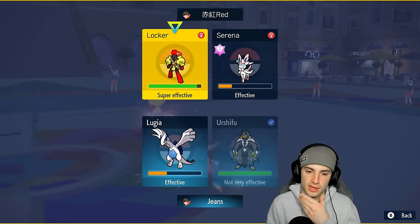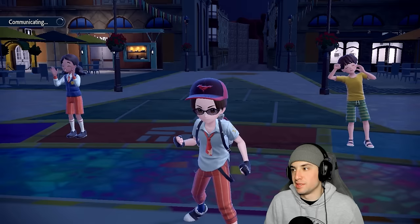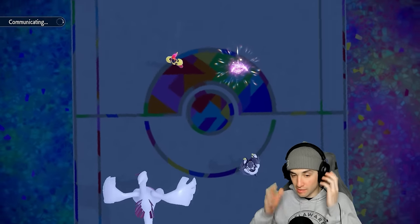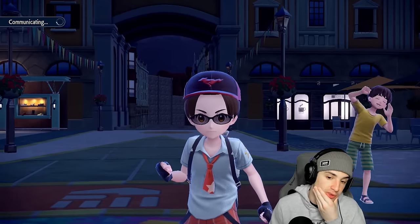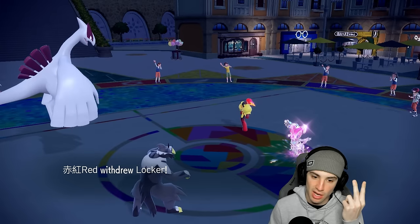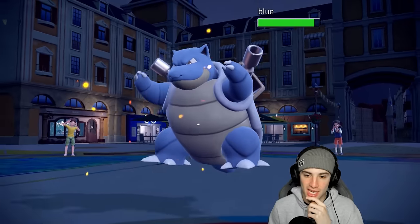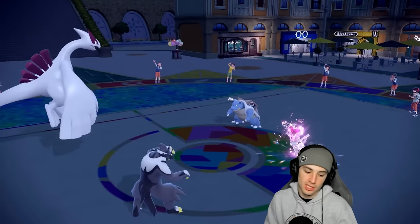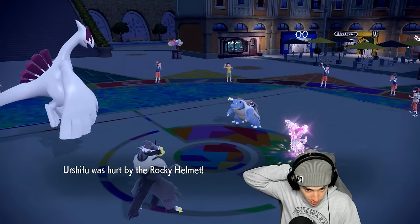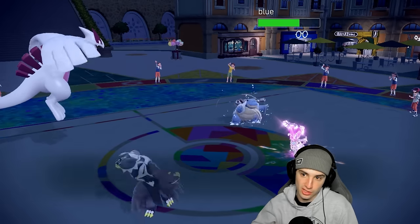Earth Power flies — going for Aeroblast into Sylveon and Surging Strikes into Armarouge. If they want to swap into Blastoise I can still chunk damage. If we didn't get that crit, Lugia would have won this whole game by itself. I still feel we have a good shot. Lugia is super bulky — I could Recover if I want. With both opponents slowed, I can KO Sylveon and then use Surging Strikes on Armarouge. They protect Sylveon, so Rocky Helmet chunks me a bit. Surging Strikes into Armarouge.